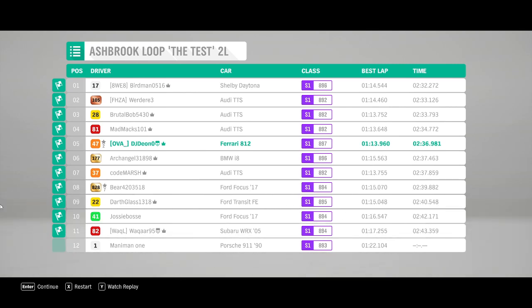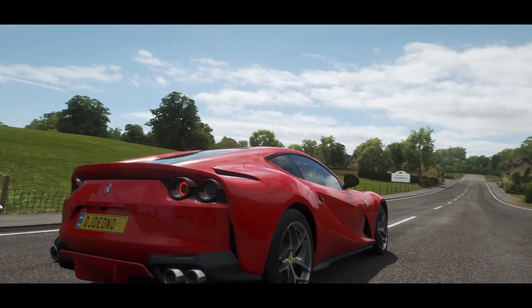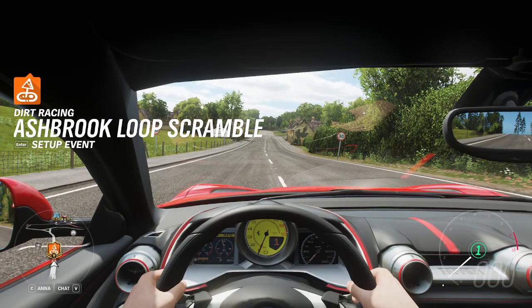Two minutes, 36.9 — so quick, certainly quick for Class S1, but it can be better. Tyres are holding us back here. If it was all-wheel drive, this thing would have been seriously quick, that's for sure. Suspension is a little stiff for dirt — but what can you do? Put better suspension in it, of course.